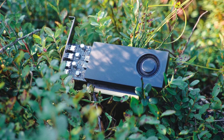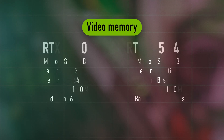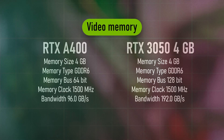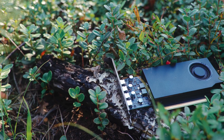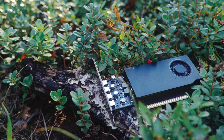The other specifications are just as underwhelming as its core count. It only has 4GB of GDDR6 VRAM, and despite the slight advantage of having GDDR6, it is limited to a 64-bit bus which is extremely small and limits the bandwidth to only 96GB per second. However, despite its shortcomings, the RTX A400 has its advantages and uses.